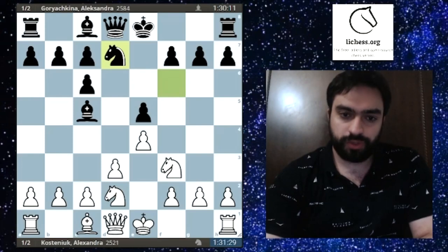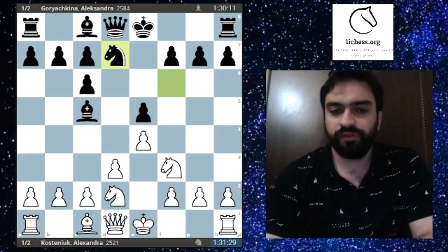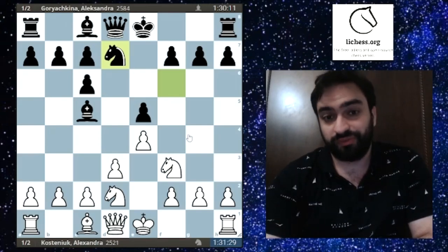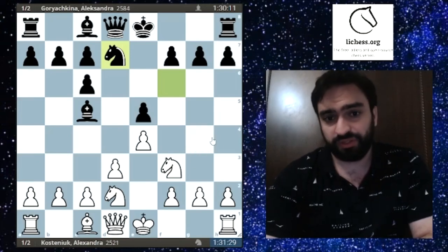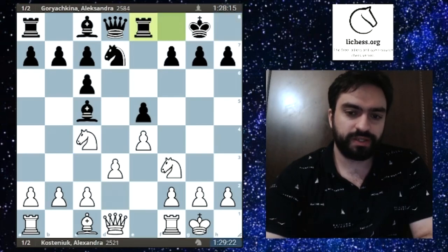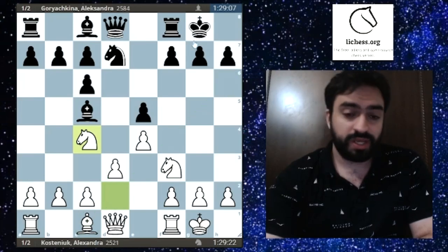Nd7 protects the e5 pawn. This might seem a bit weird — you're completely hemming in the light-squared bishop — but that bishop doesn't really want to develop at this stage since Bg4 is met by h3. Nd7 is the main line theory. Castles, castles, and Nc4 just gets the knight out of d2 so the bishop has some scope.